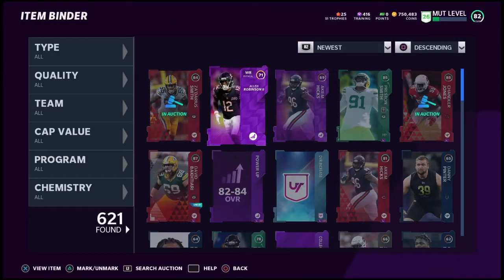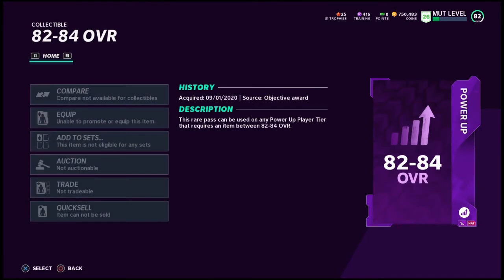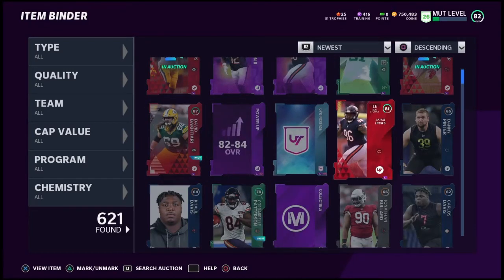What's going on everybody, it's Phil Cape here back with another Madden 21 Ultimate Team video. We're talking power up passes again on the channel — specifically the 82 to 84 overall power up pass. We're going to go over some of the best players you can use for this pass. If you're running any kind of theme team, like me running the Chicago Bears, this will be especially relevant.